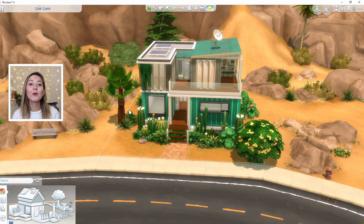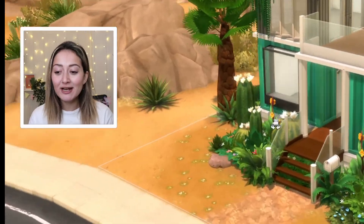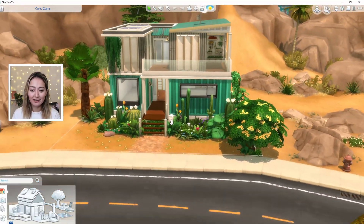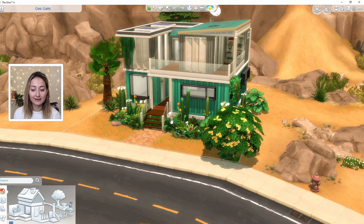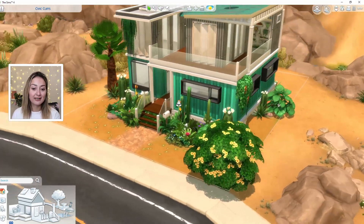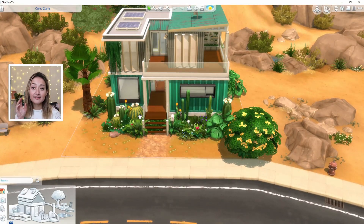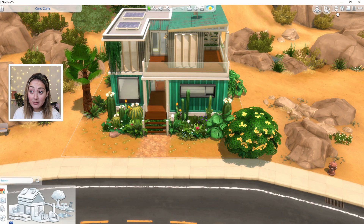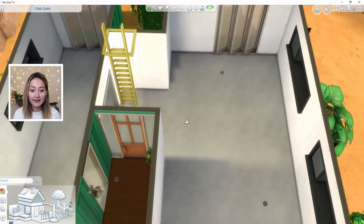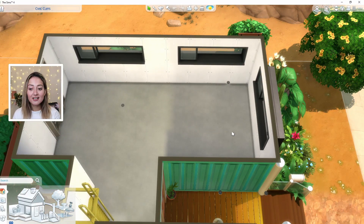We are in Oasis Springs — I always say Ocean Springs but anyway. I really like this build and it's something I'd probably move into in the future. I wasn't originally going to use this build for this challenge because some of the rooms are really narrow, but let's head on inside and see the floor plan. The room sizes are very awkward but it's all good.